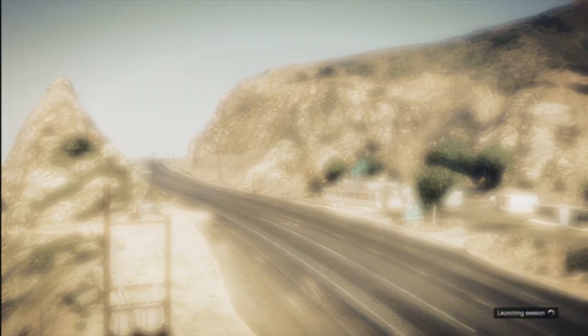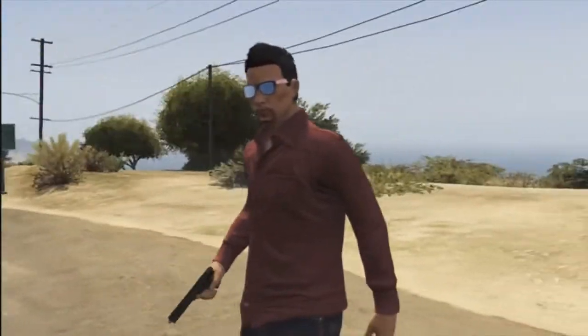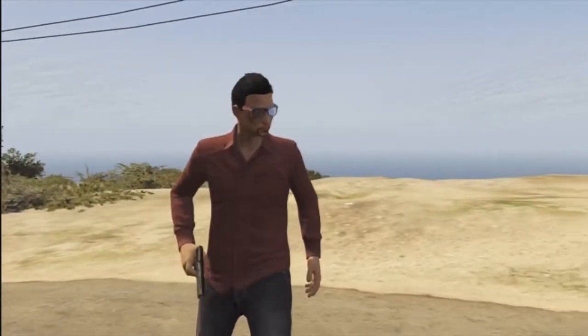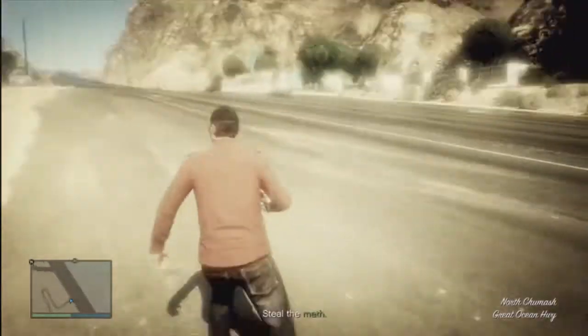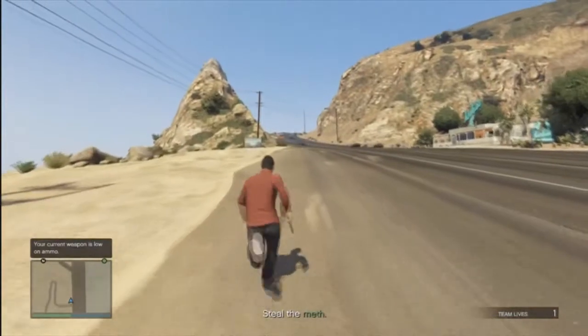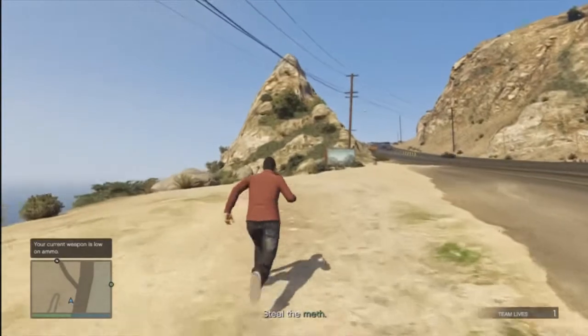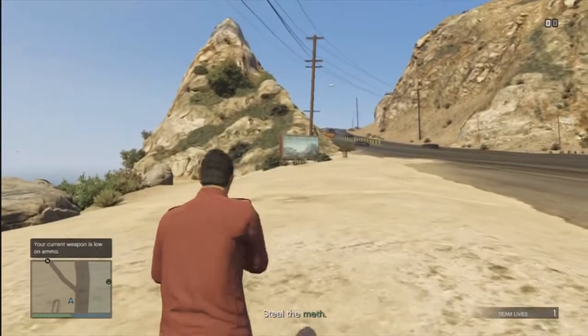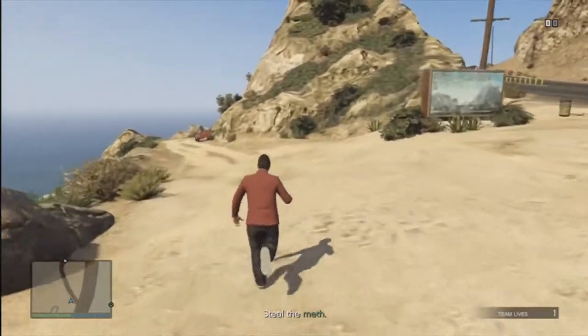Just let it load up and wait for it. Make sure not to go for the meth and do not complete the mission. You just got to go down — there's a dirt road up here. Just run towards it. There's a sign right beside it, and there's Trevor's truck.